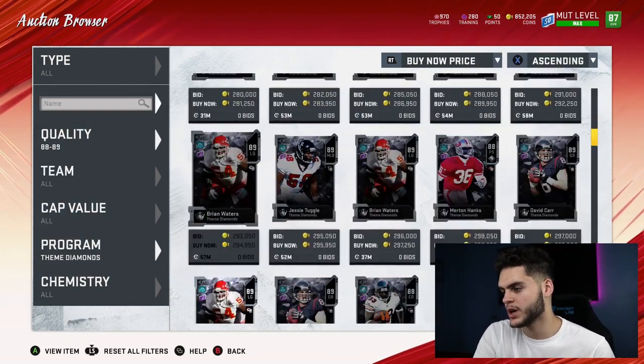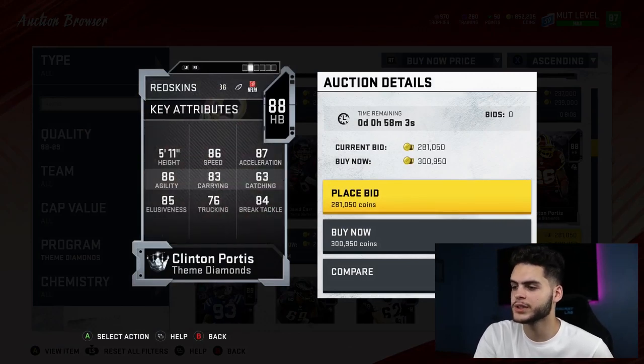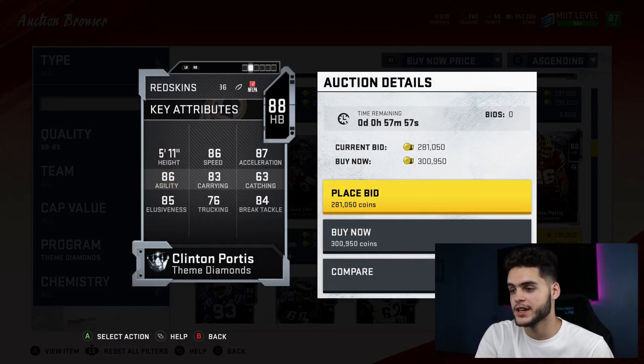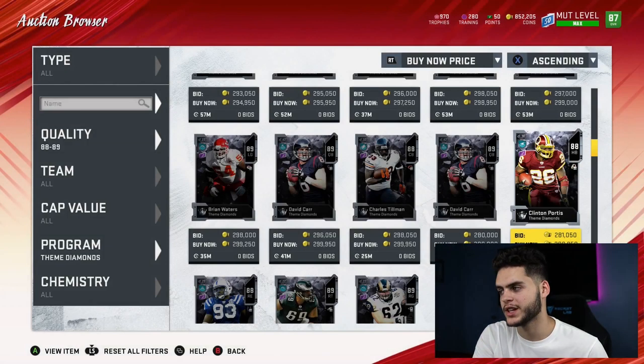Next is Clinton Portis. He's a solid running back with 86 speed, which is cool — he's a Philip Lindsay type build. I actually like him better than Philip Lindsay now because he's just as fast, he's got agility, and he can actually break tackles, so he's more powerful than Lindsay. The only difference is he doesn't have abilities, so that's the only thing that evens them out.